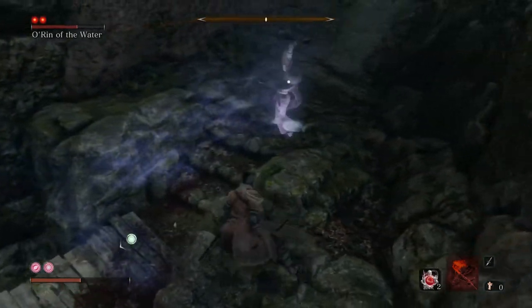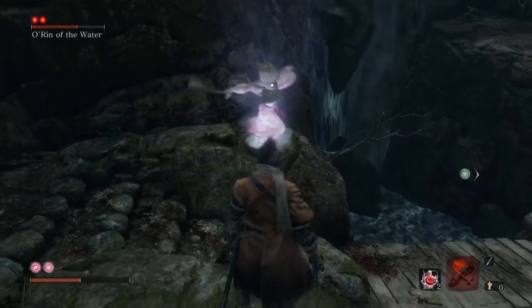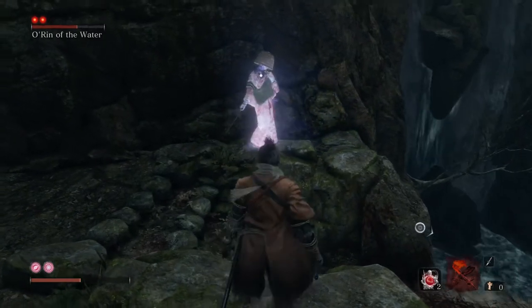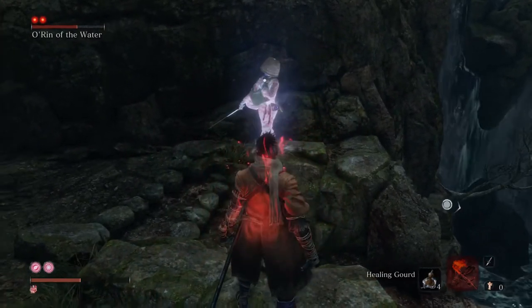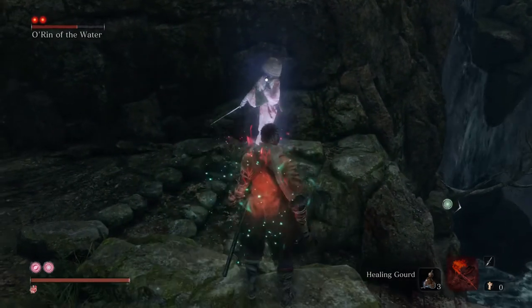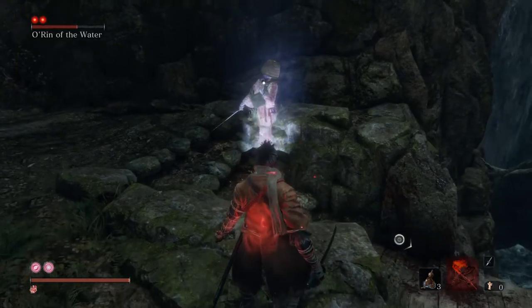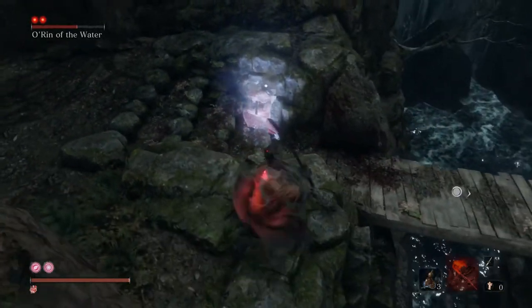If she does come up on those rocks, just get to the other side and she should just come back down on the steps again. Then you just have to have a bit of patience because it'll just take a bit of time to kill her off doing this method. There you go, getting some damage in on her.